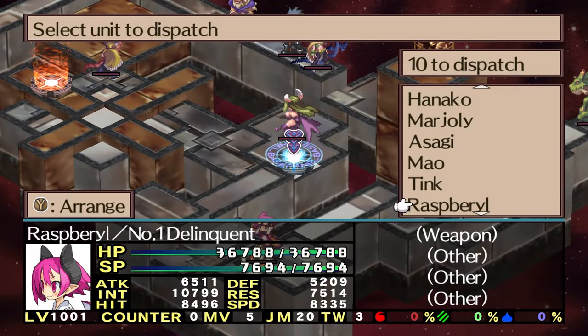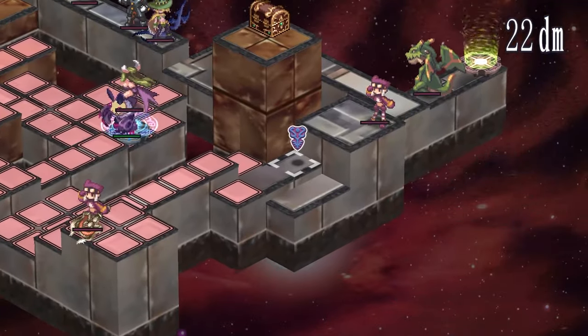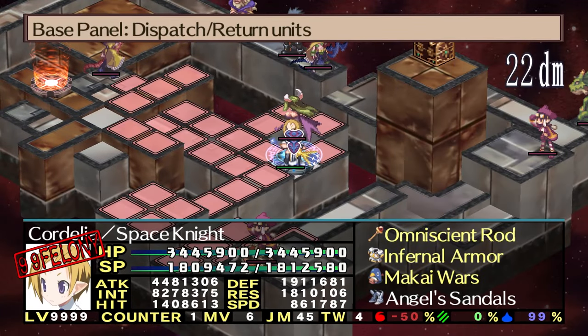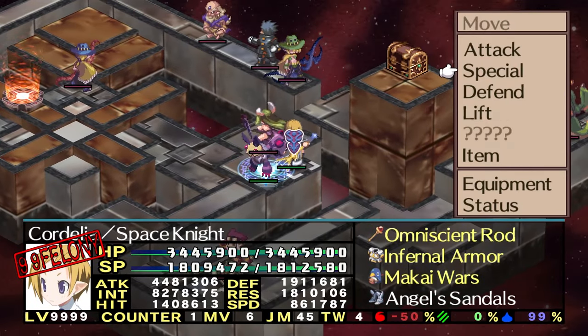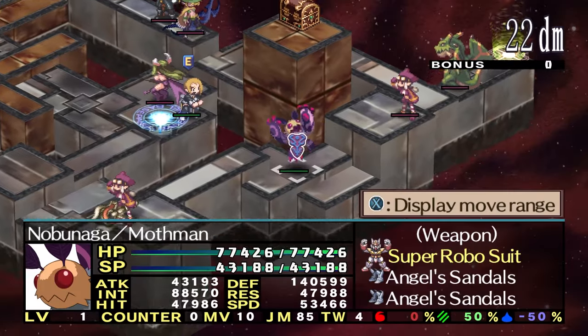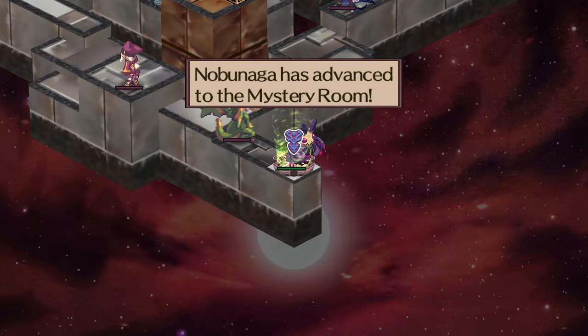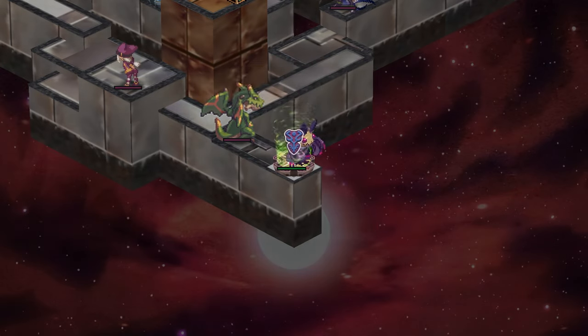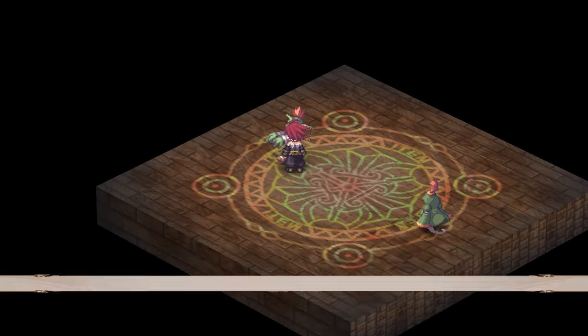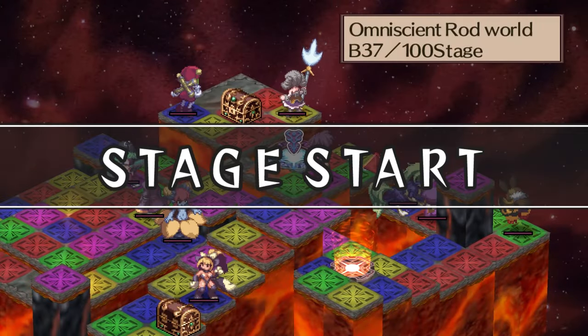The other big change to the item world is the addition of mystery rooms. Mystery rooms can randomly appear on any floor in the form of their own special portal you can enter instead of the normal one you use to progress to the next floor. These green mystery room portals will take you into one of many possible rooms, each with their own unique purpose and effect. These aren't too important in normal play, but become extremely important when max leveling items. When you leave them, they'll drop you off at the same floor you entered them from, and there won't be any chance for them to spawn again until at least three floors later.